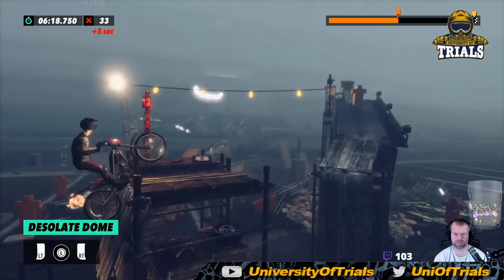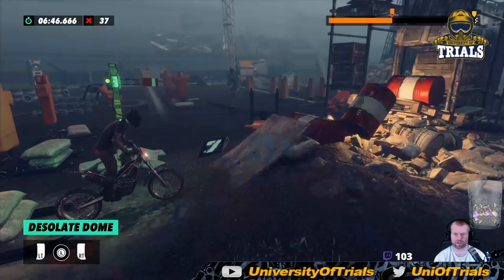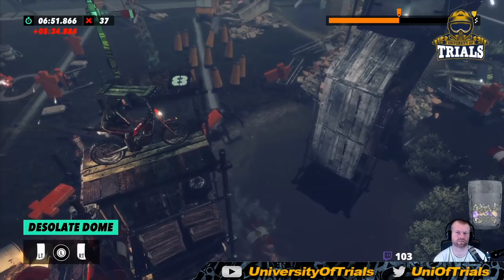Next thing — what I'd do here is kind of slide and then land with your front wheel. When I say slide, it's really about lifting your front wheel through that curve and leaning forward. Then just tap your back wheel and you'll make it up to this one.